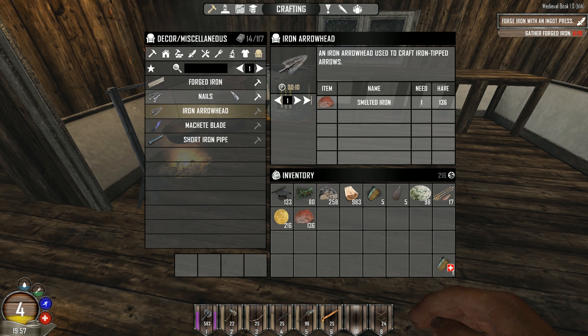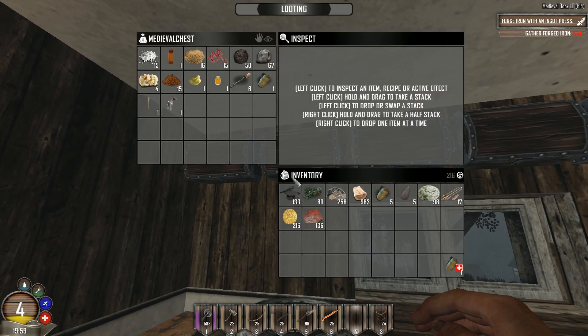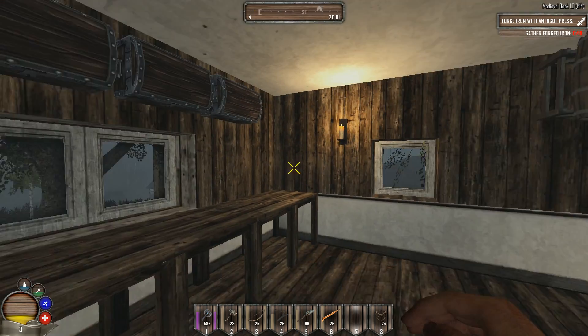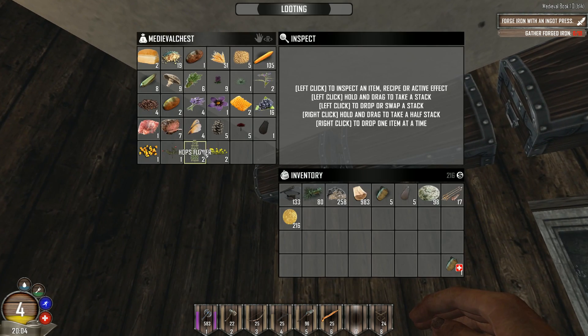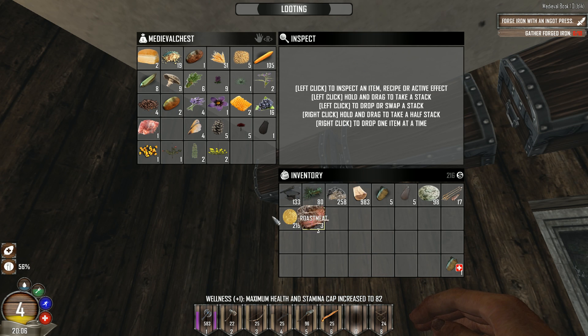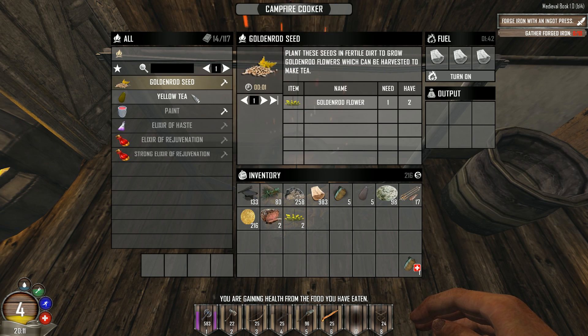I need that ingot press. I also need forged iron for the horse, so I'm kind of stuck. Since I can make something to eat and drink — roast meat — let's at least feast on that. Actually, let me not waste it before I really need to increase my health.